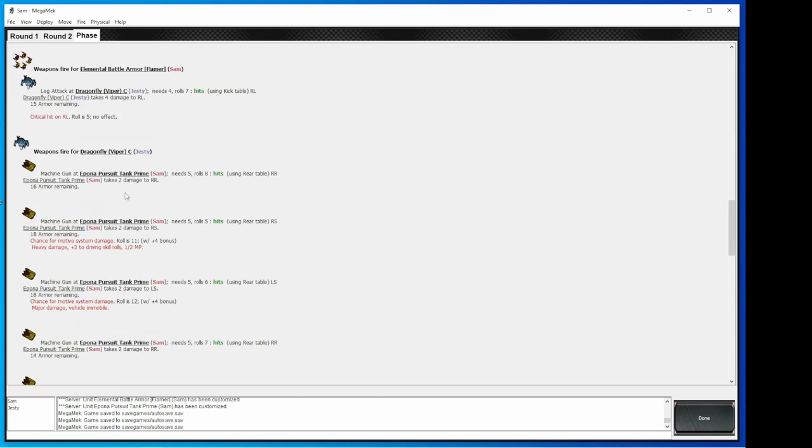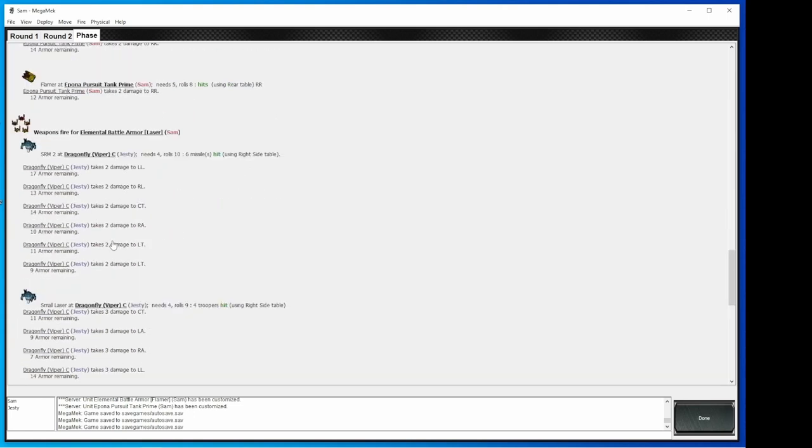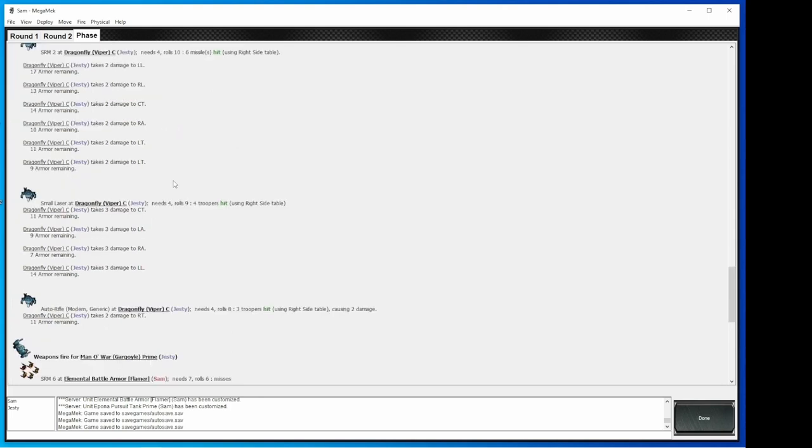This is the problem with tanks — they can get immobilized pretty easily. You hit with six missiles on that SRM from your elementals on my Dragonfly — that is no joke. That's a lot of missiles coming out from a fairly inexpensive unit. Granted you can only do this twice per game, but it can add a lot of extra punch if you can get into a rear arc or get into another unit that's already been opened up. That one single battle armor, through being able to land the SRMs, the small laser, and the auto rifle, had 11 separate opportunities to find a crit. That's pretty powerful — I got unlucky and none of them landed, but those opportunities were still there.